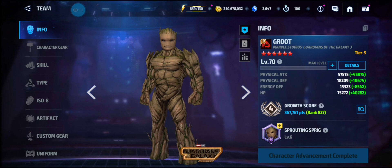As you can see, I got my Groot to tier 3. His physical attack is at 57,000. Defense is kind of low, but that's kind of the norm for a combat character. His HP is at 75,000.